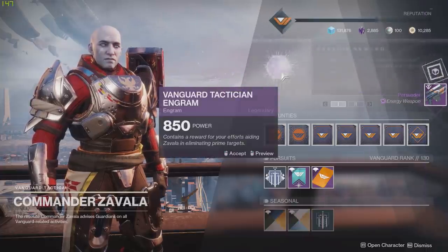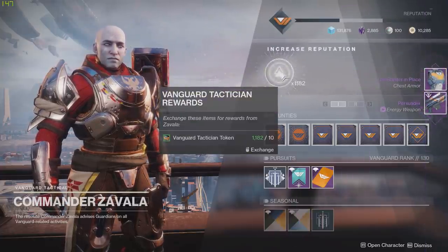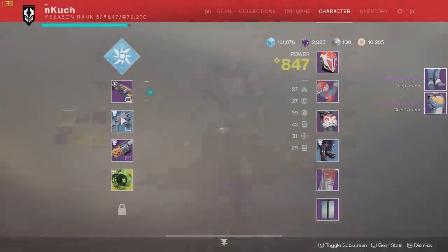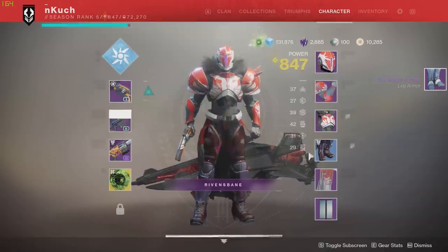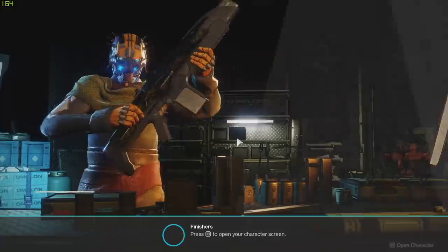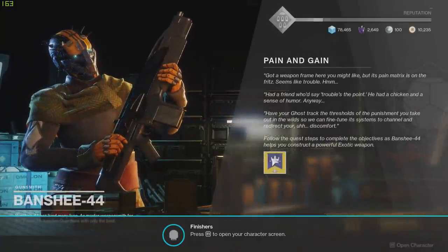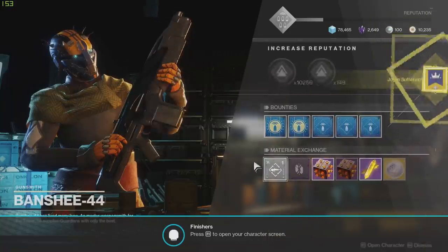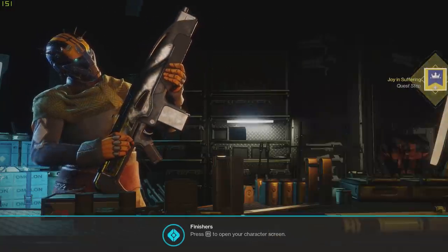Without further ado, let's get right into this — I'm going to keep it short and sweet because there really isn't that much detail needed. As soon as you're finished with the very first story mission, go over to the Tower and Banshee, the gunsmith, will have Pain and Gain for you. Just go ahead and pick it up. There are three pretty simple and straightforward requirements.